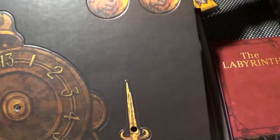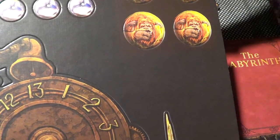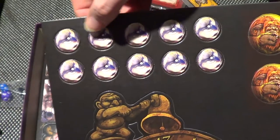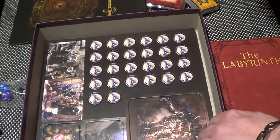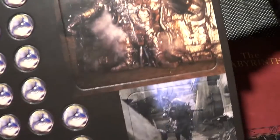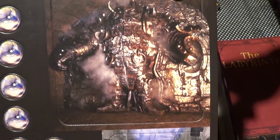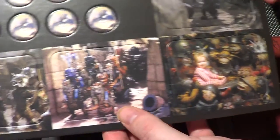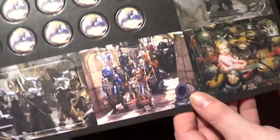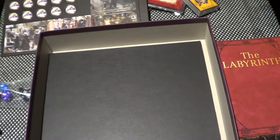We have the clock hand, four tokens with Ludo on it, and ten tokens with Jareth's eye. And here we have more punch-out bits — lots more of Jareth's eye — and Humongous, who you may remember from the gates to the Goblin Town, and then all the different tiles.